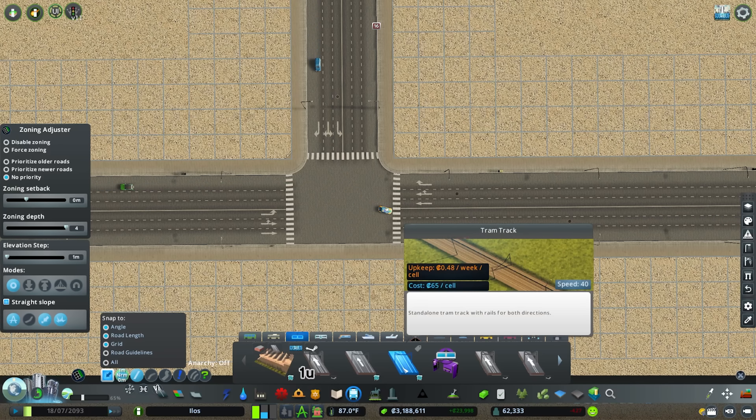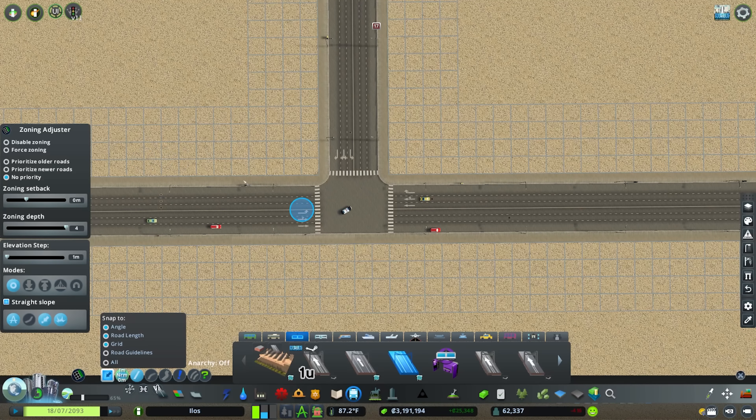We're going to come into our Transport and grab the tram track from the Snowfall DLC. This is the road network that only accepts trams, not cars. What I want to do is place it along the side of the road where you want the tram line to flow.